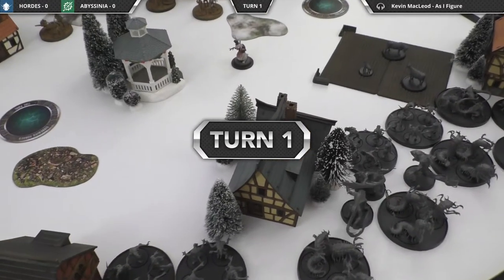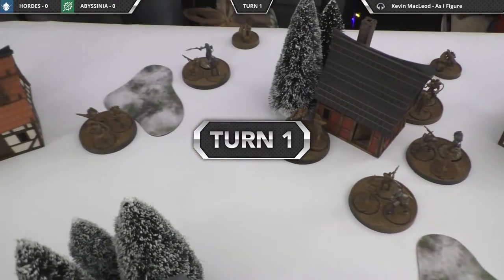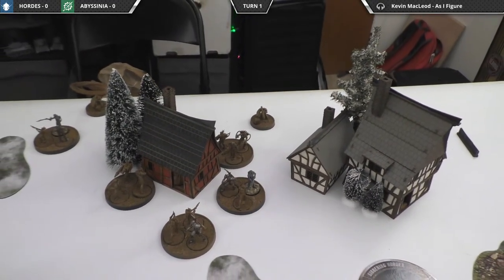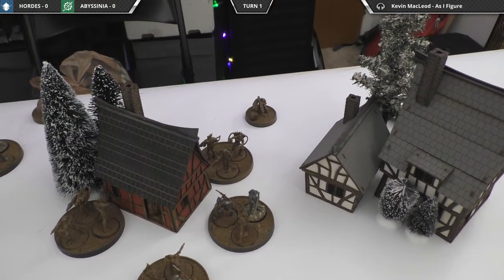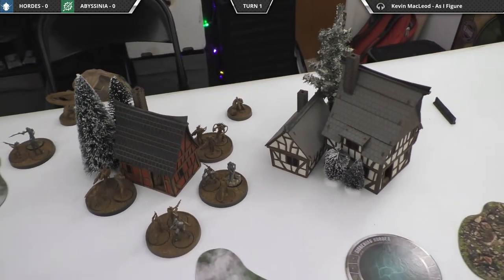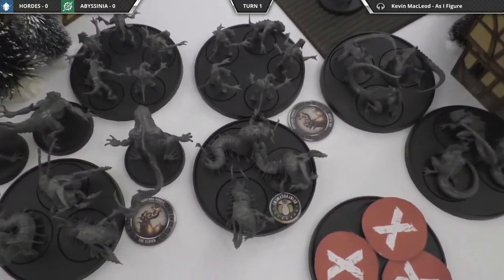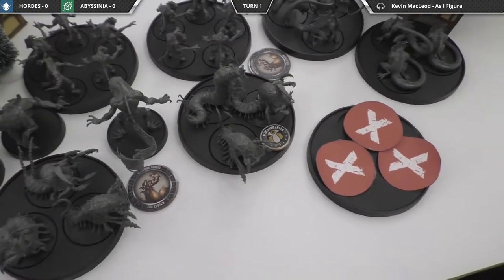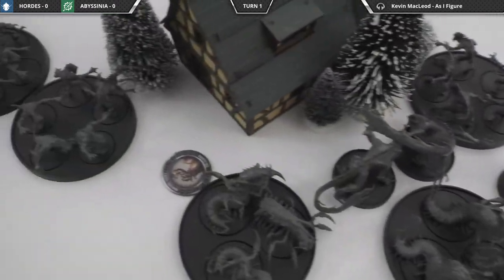We're all done with setup and ready for our first activation. The Railgunner activates, takes the Focused Effort action to take an Inspired token, and takes the Extra Power Morale action — flipping six tomes, declaring radio and enemy movements, and drawing two cards. The Karkanoi then activated: first they ate their friends to go to glory, took a focused effort for a Reinforcement token, popped out three eggs, ending their turn.